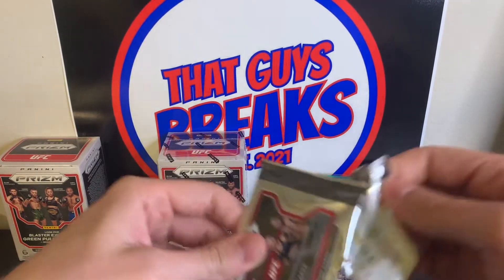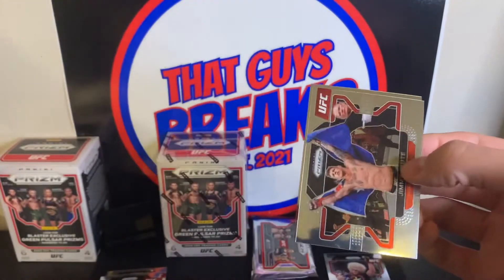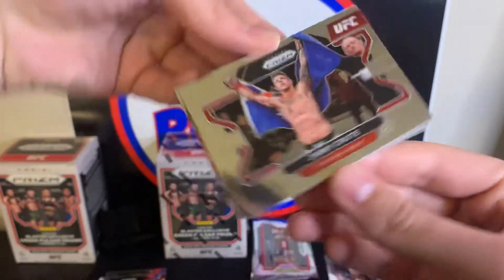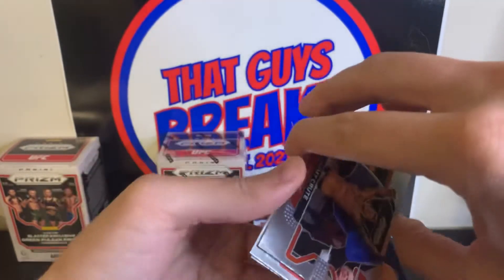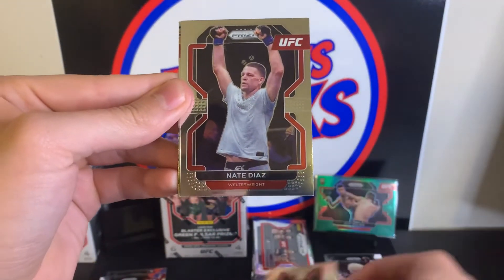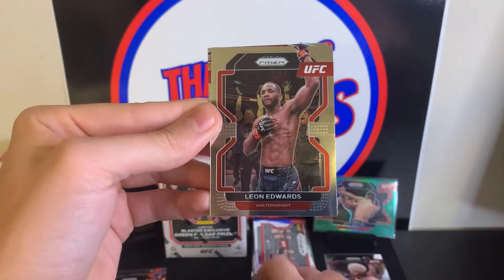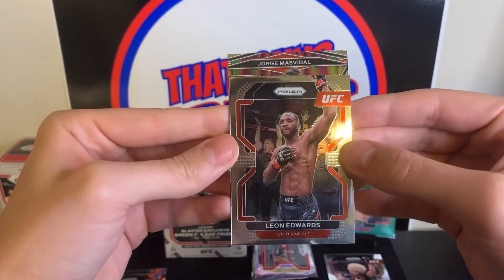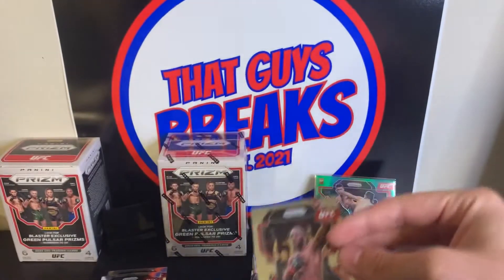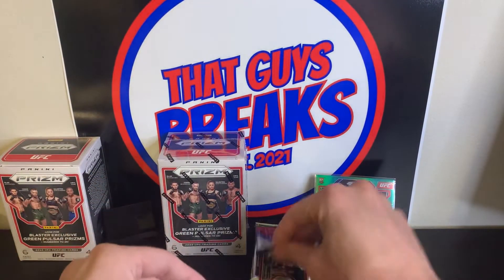So we're halfway through the first box. Jimmy Croot — every time. We got a Nate Diaz, okay. Leon Edwards, and we have a Jorge Masvidal Fearless insert. Two packs left in blaster number one.